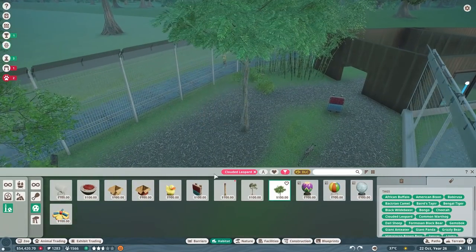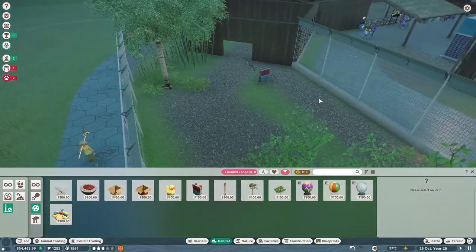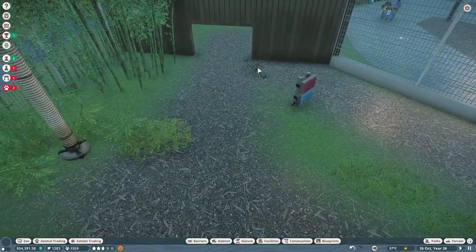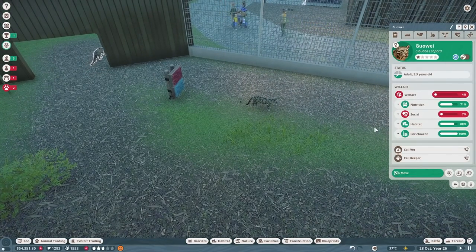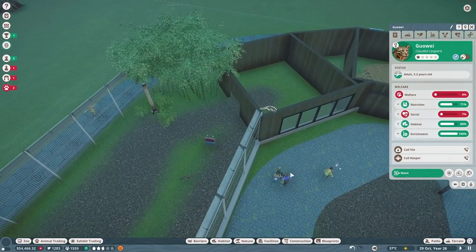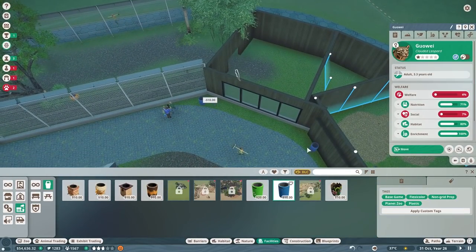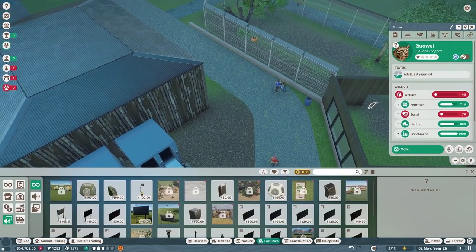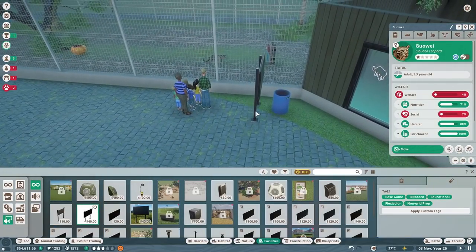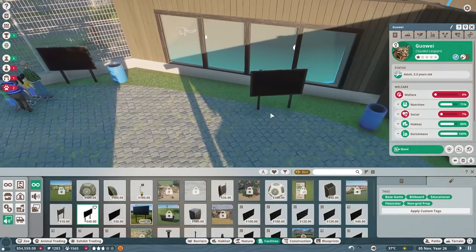We'll give them this one over here instead. Whoa — that was a huge jump! Oh my gosh, this is supposed to be scratched and rubbed on, not jumped over — they're using it like an obstacle course! We need some trash cans over here because you guys are leaving trash everywhere. And probably some education boards since people are going to be walking over to see these guys.